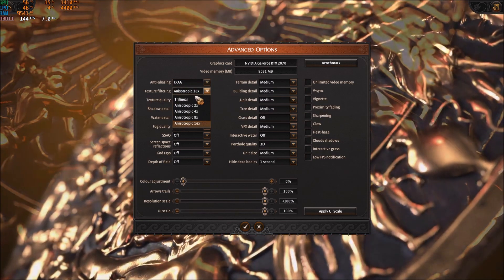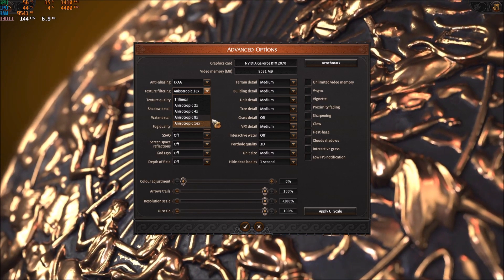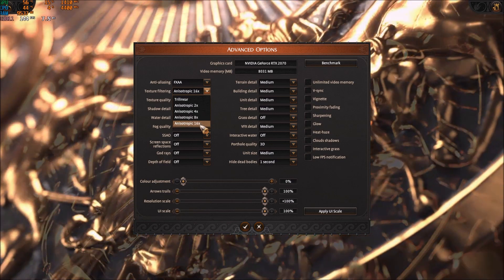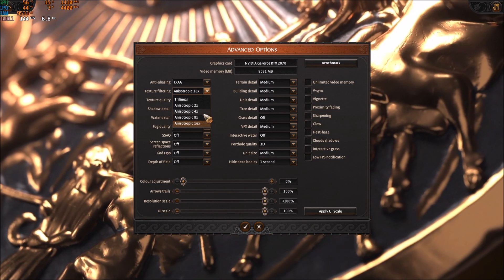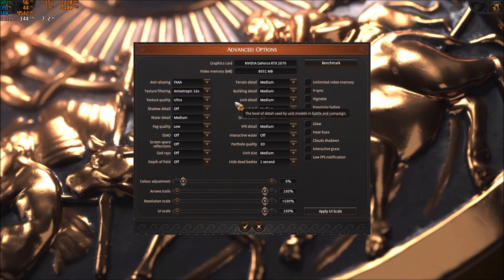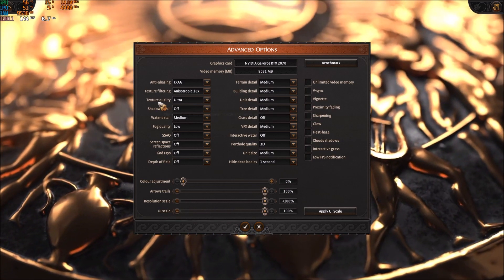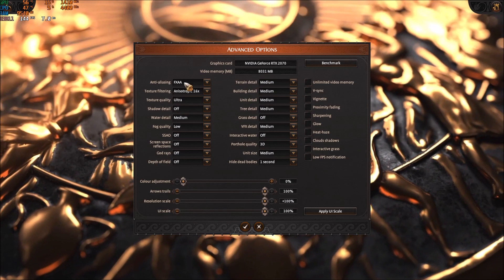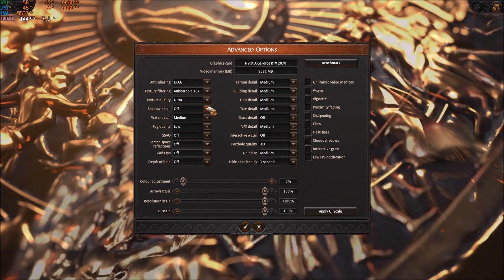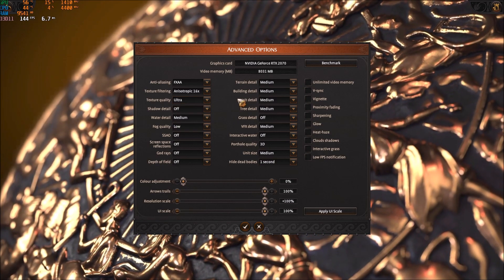For texture filtering, if you have a card that's 2-3 years old or a brand-new RTX card, go with 8x or 16x. If you have something like a GTX 600 series, go 4x or 2x. For texture quality, this depends on your VRAM: more than 4GB go ultra, 3GB go high, 2GB go medium, and less than 2GB go low.